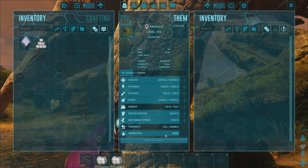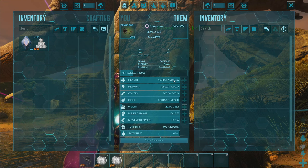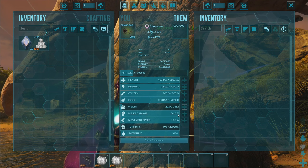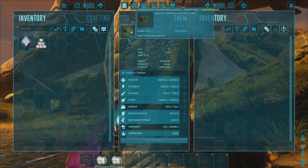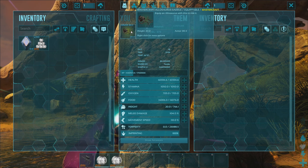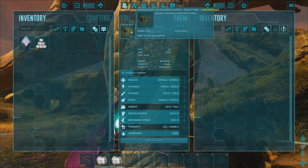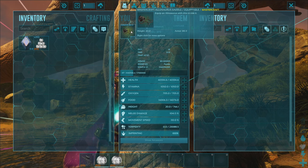All of them are imprinted, which is great, and we landed on 40,000 health — which is 20,000 health less than our rex army, which is substantial. But we also have over a thousand percent melee damage, so hopefully that evens out. The one thing we do have way better than our rex army is a saddle blueprint with 80.3% armor on it, which is insane — because I think our rex army only had primitive when we fought the dinopithecus king, and that fight came down to the wire.